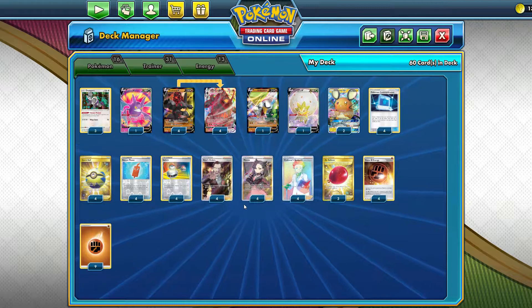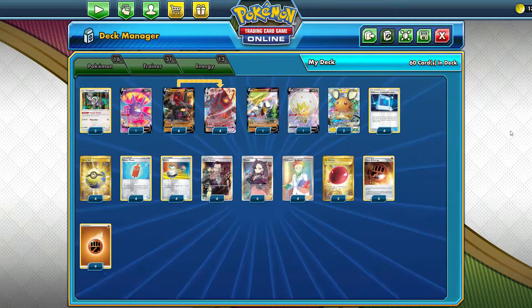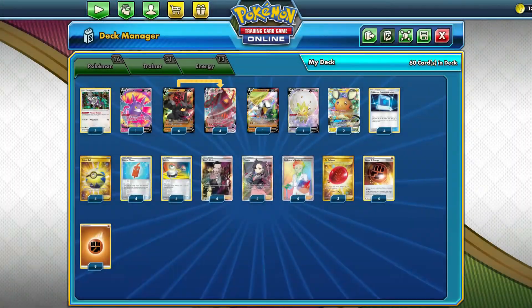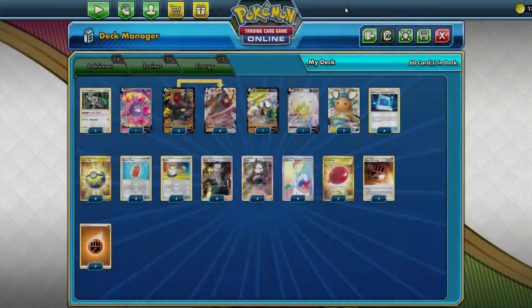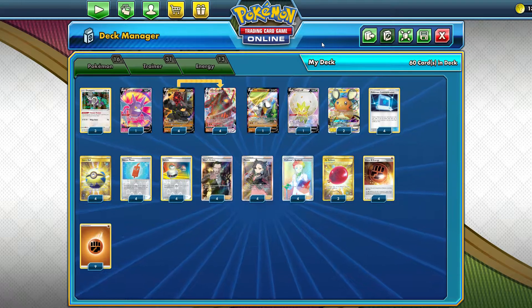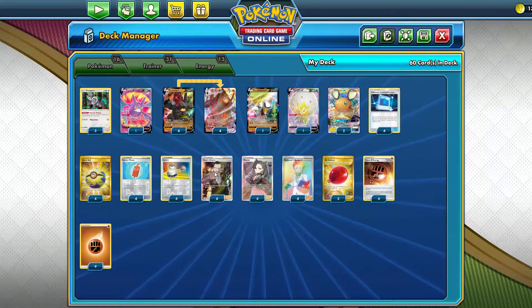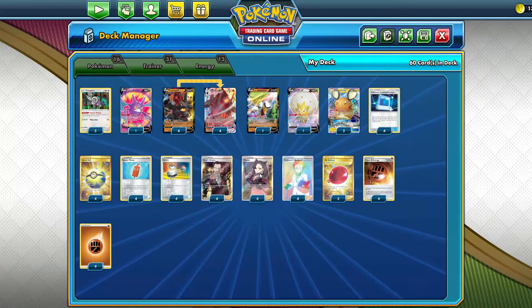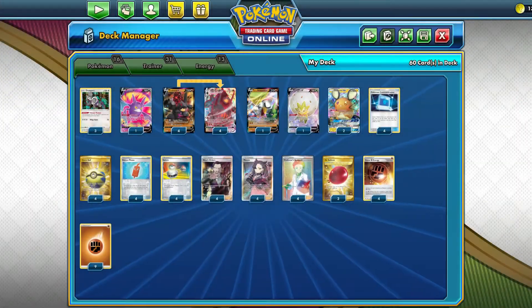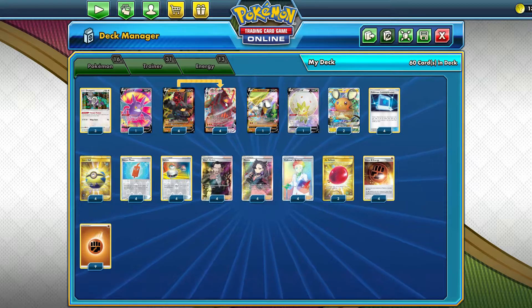This build you see in front of you is my personal build. I went for hyper consistency: 4 Cram-o-matic, 4 Quick Ball, 4 Rotom Phone, 2 Dedenne, 1 Crobat. Something to note is the 4 Boss's Orders — I do think 4 Boss's Orders is really good in this deck. You really want to gust up those Crobats and Dednnes to get ahead on the prize trade. Playing 4 Boss's has felt super nice for both the late game and early game. We play 4 Marnie, 4 Research, and 4-4 Colossal V / Colossal VMAX, just trying to maximize consistency.